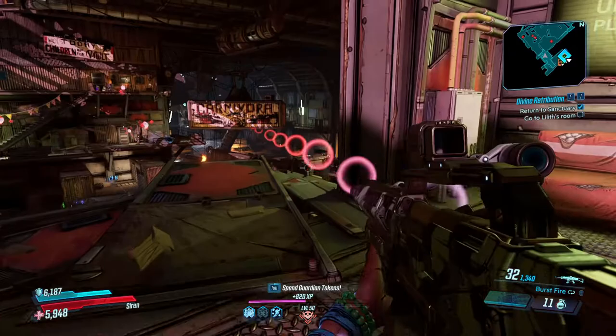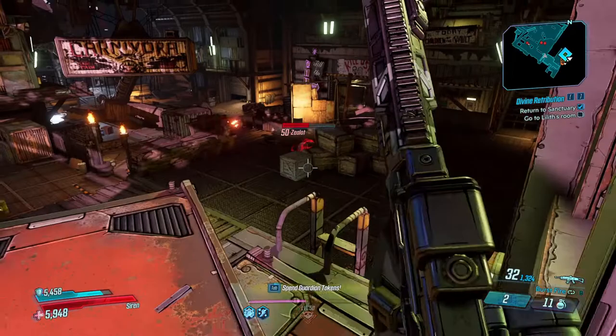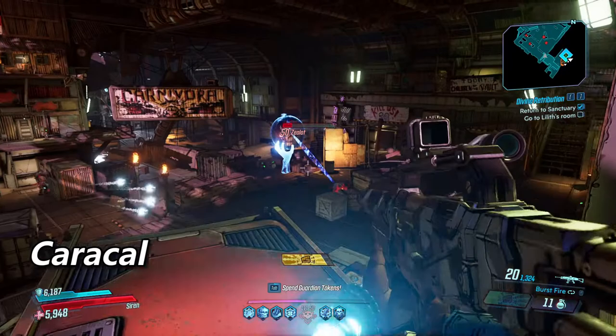Next we are going to take a look at the various barrels. These will provide the guns with their base stats, and there are four of these which give the guns their very ferocious names: the Caracal, the Jaguar, the Puma, and the Ingwa. The last is the alien barrel variant of a Dahl AR, and the first three are just normal barrels.